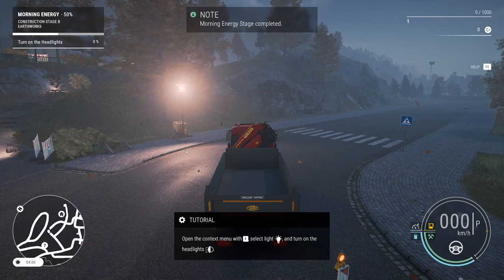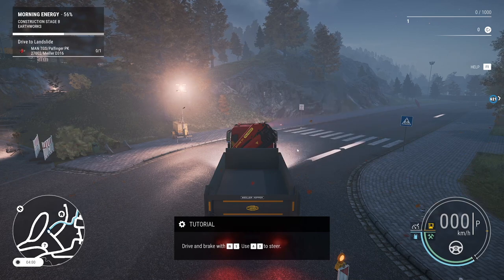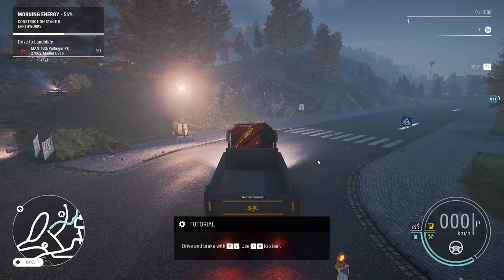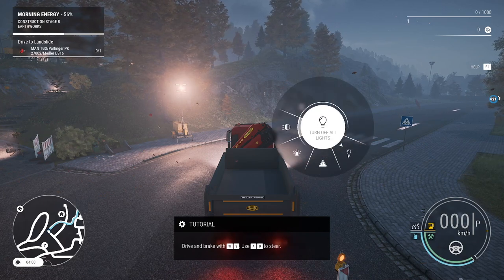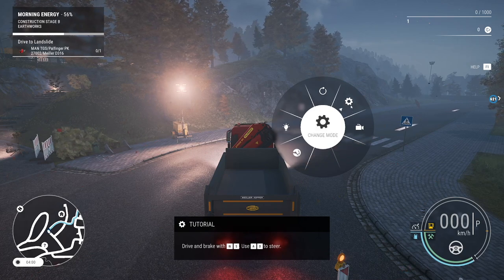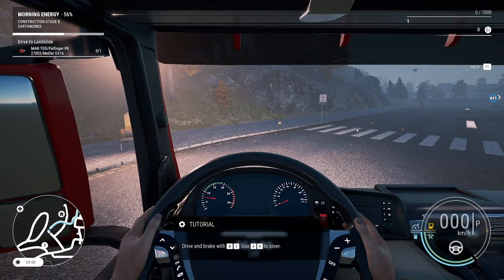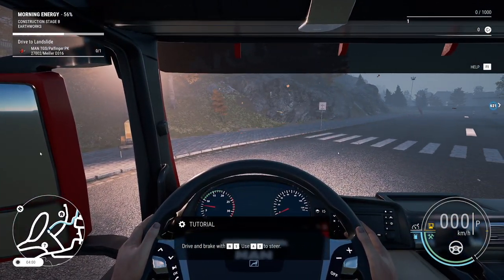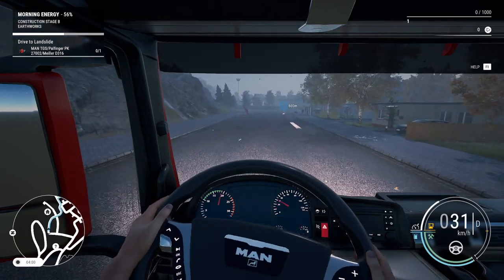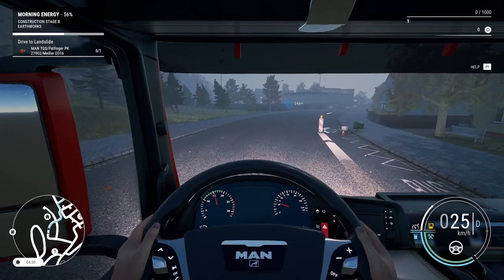We jump in the flatbed truck — it looks like a licensed vehicle. We can press F to access the context menu and switch on the lights, including headlights and even a rotating emergency light. We'll skip the rotating light since it's early morning and we don't want to cause chaos. The mirrors look pretty good when on, but they were causing stuttering — and that's not due to PC performance, as this machine runs around 170 fps limited by the monitor.